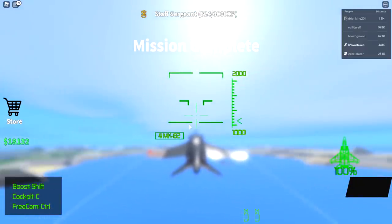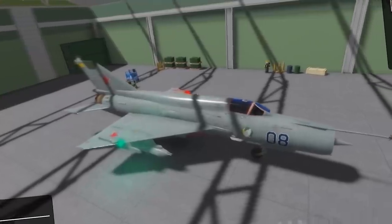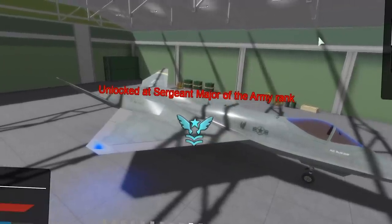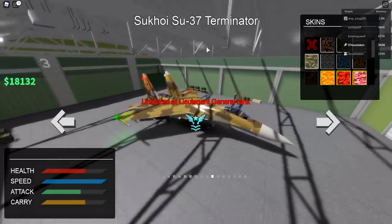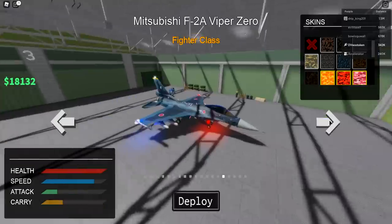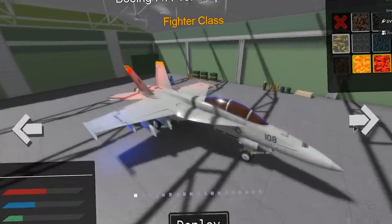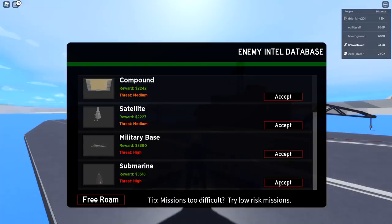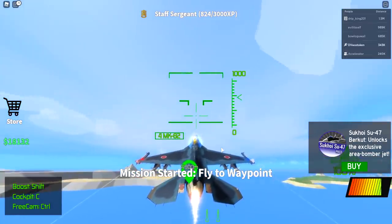Mission complete — back to the hangar to try more game pass planes. Looking for the fastest one — the Widow 2 has great speed, and the Terminator is maxed out. The Blackbird should be faster than most. The Viper is pretty close to the top. We'll go for the Viper and try the submarine mission. Yeah, that's really fast!